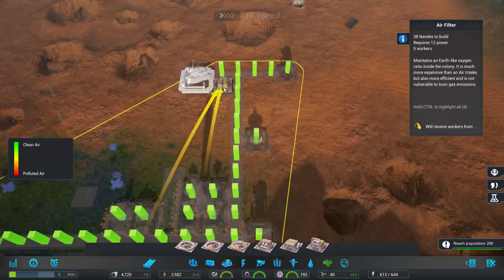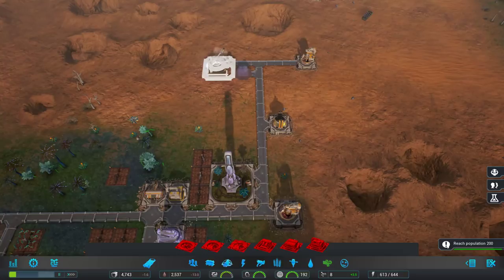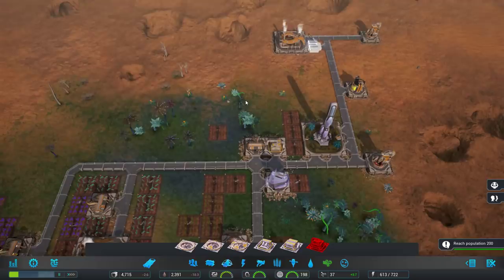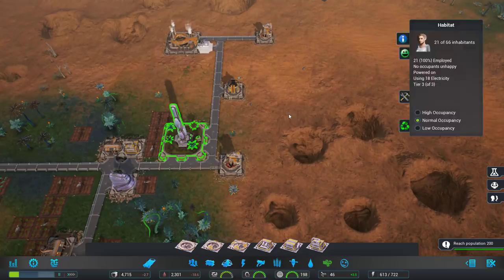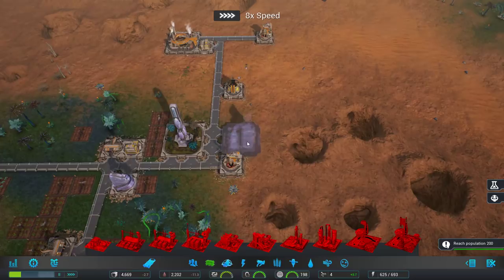Speaking of power, I'm going to save up and put a tier 2 geothermal on this. Connect it to the colony. Then I want to get some more air management over here — get the tier 3 filter. Building the extra mine has definitely increased our nanite income, so that's good. I think I'm going to build it right here to try to choke off the bad intake there. We do have an air intake and an air filter over here next to a farm — that's going to be fine. We'll get that done.